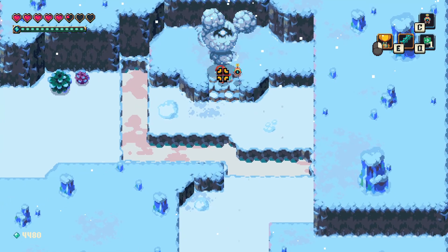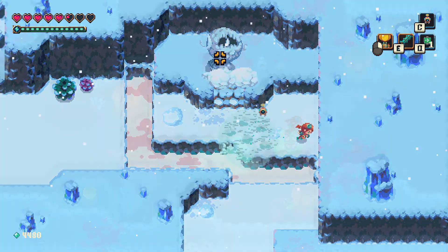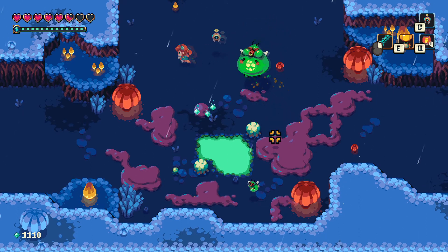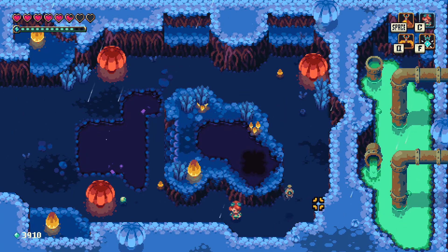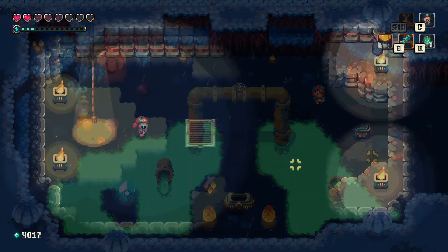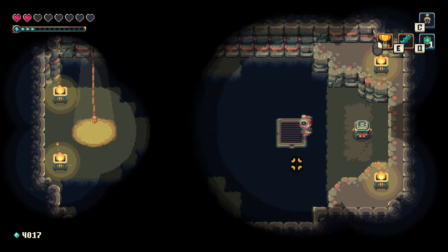The controls are tight and feel responsive. You can do some advanced movement techniques by using the dash move in certain situations, as well as moving in one direction while attacking in another to kite certain enemies. You can control your robot companion as well — things such as digging up items in the ground, cleaning up goop which may reveal hidden items, and lighting up dark areas. You can play co-op and have someone else control the robot too.